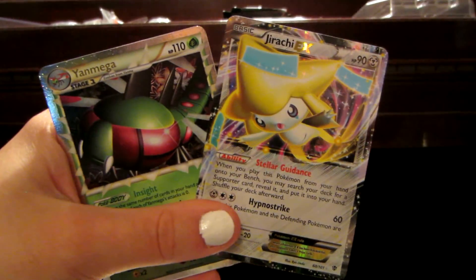Now for the other Plasma Blast. Axew, Druddigon, Tynamo, Shelmet, Golett, Chatot Plasma which is an uncommon, Silver Mirror, Lileep Reverse which is a common, and a Carracosta Rare. Carracosta — however you say it. That's really cool artwork on that card. I really like this card.